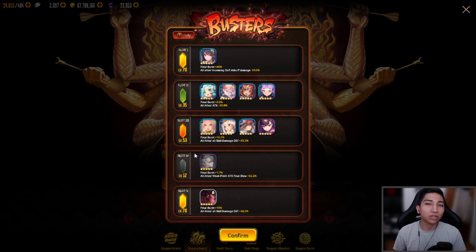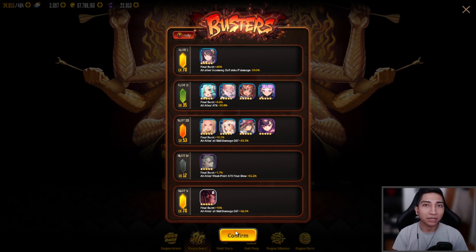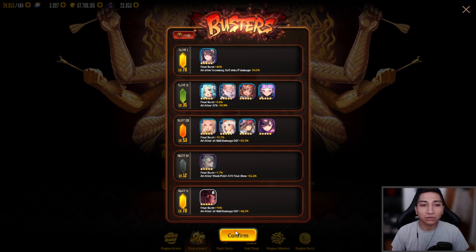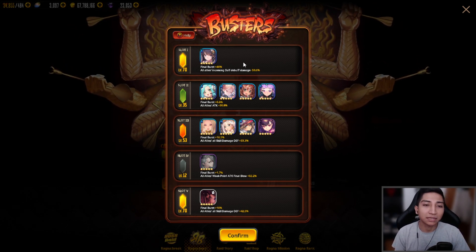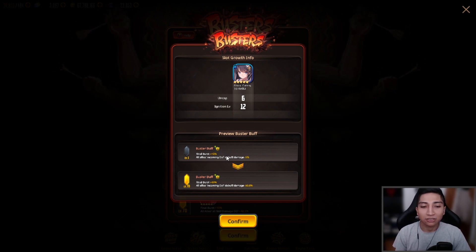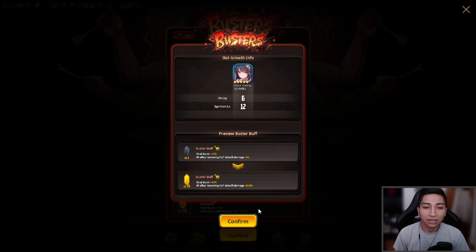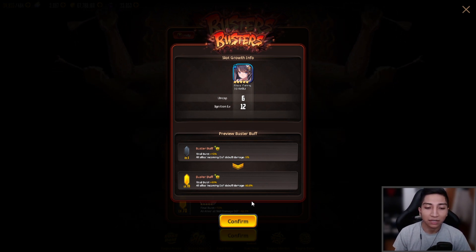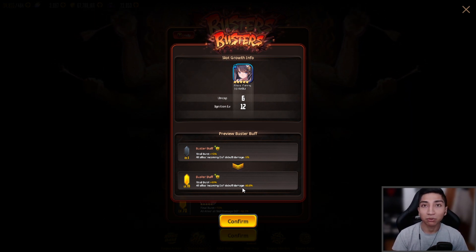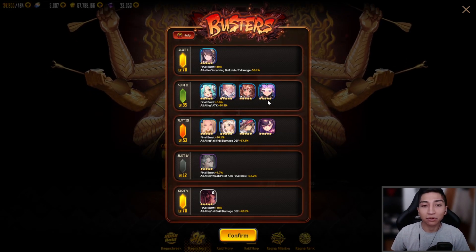Let's get started with the bursters. Newer players probably won't have too many of these bursters leveled up, but veteran players should have a decent amount leveled up and uncapped. For the first slot, we have the new water type attacker Tokika — I did manage to fully uncap and ignite her. The burst scales from level 1 to 70, and her burst is: Final Burst +40%, all allies incoming DOT debuff damage -50.6% at full burster status.